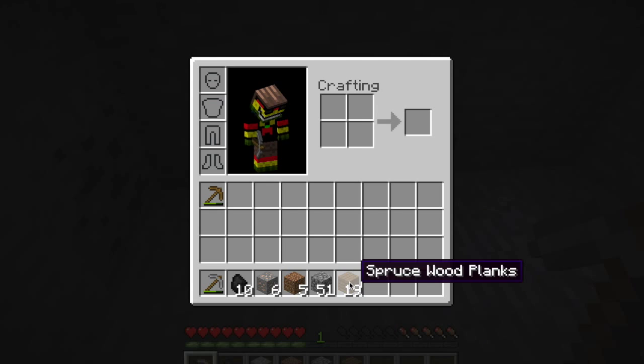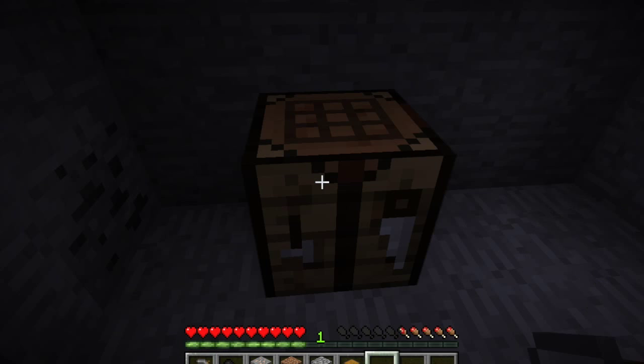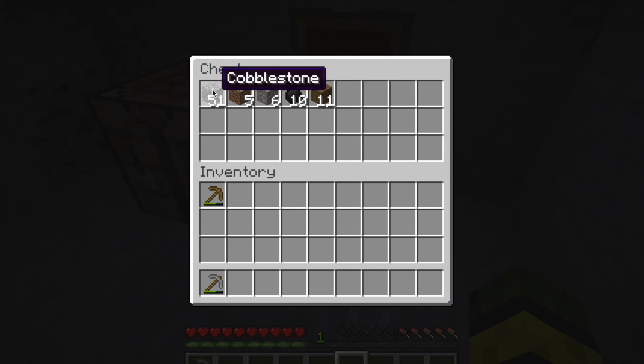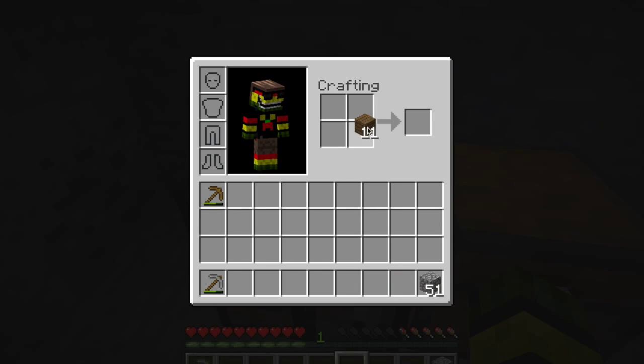So guys, right now we're just gonna make a little chest here — just throw all our stuff in, boom. So right now we're just gonna place this down and store away all our goods. I'm gonna take these and maybe make some sticks.